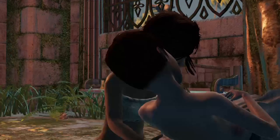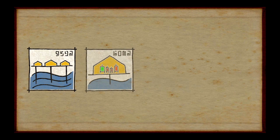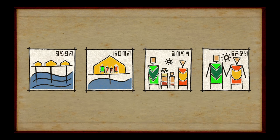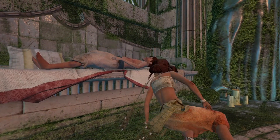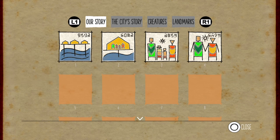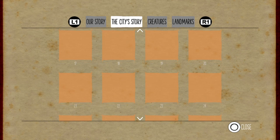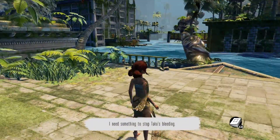This is kind of Grecian or Roman — those statues. And kind of like with Abzu, you get these little runic things to tell the story. So R1 opens up the story, and we find these that tell the story. The city has a story, these are the creatures we will come across, and these are the landmarks we will find. We need something to stop Taku's bleeding.